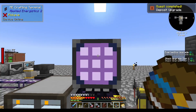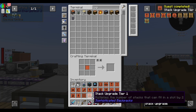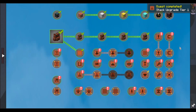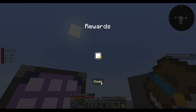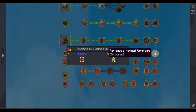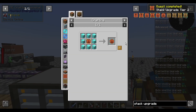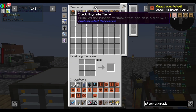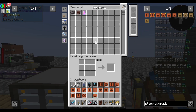Deposit upgrade. Blocks of iron. Stack upgrade tier one — done. Just takes a bunch of experience. I have to make the tier twos. Tier two. I'm guessing tier three uses blocks of diamonds. Tier three. Then blocks of netherite. I don't have enough netherite.